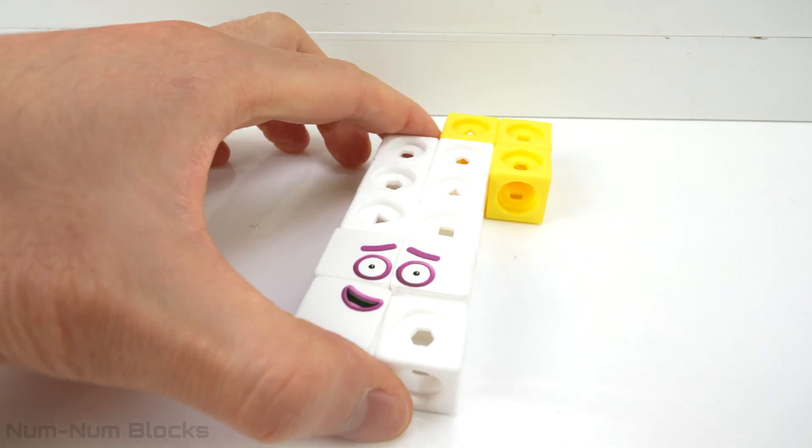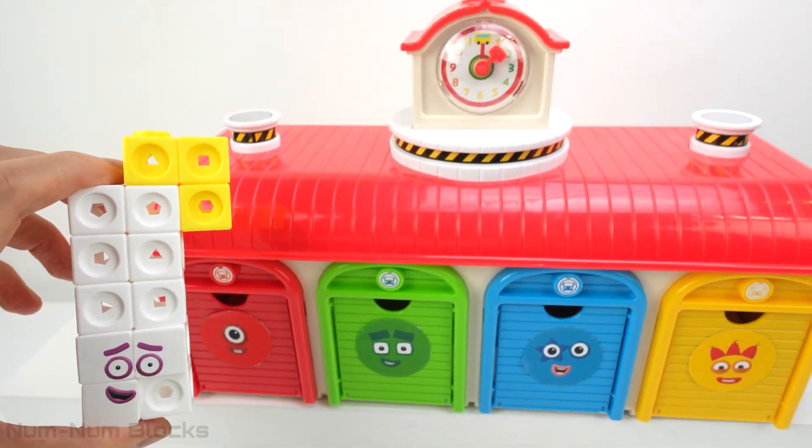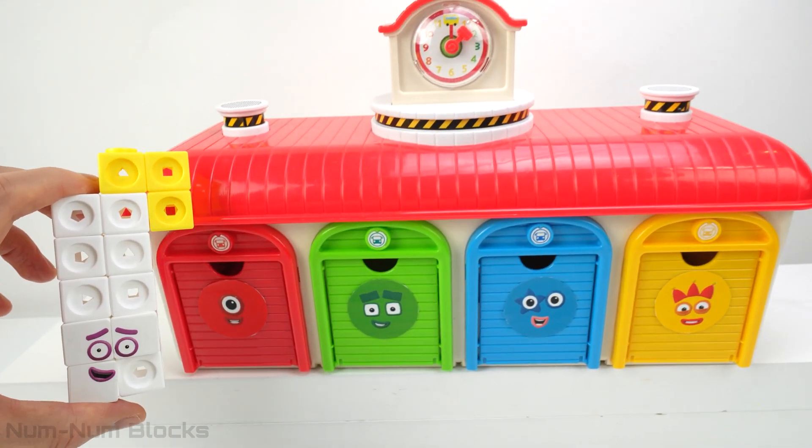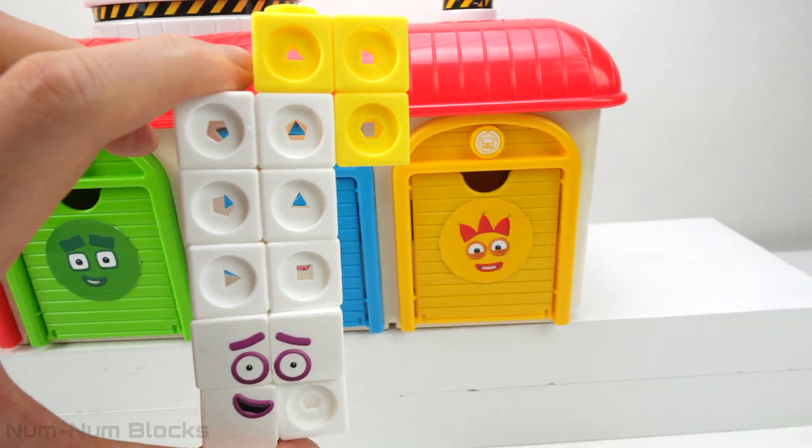And who is this? This is 13 — three yellow blocks and 10 white blocks. I wonder if we can transform 13 into the number blocks that are on the doors. Will you help me?